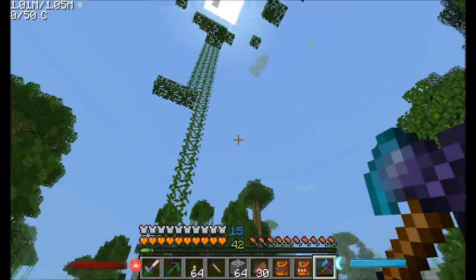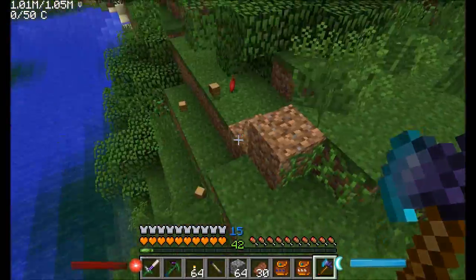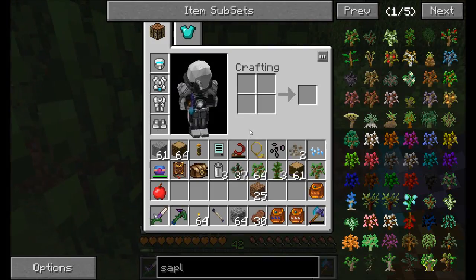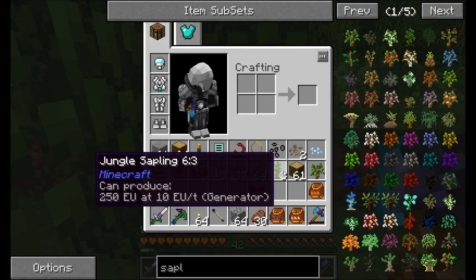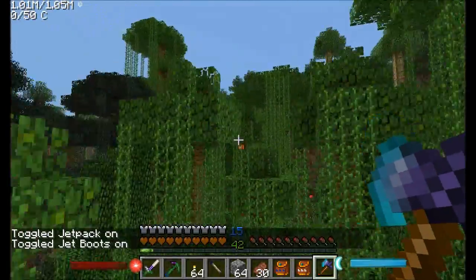Did I get a lot of jungle saplings? I should have, because using the Axe of the Stream causes the leaves to fall a lot faster. Yeah, I did — I got some jungle saplings. Awesome. Let me go get this thing repaired up, and then I'll be back.